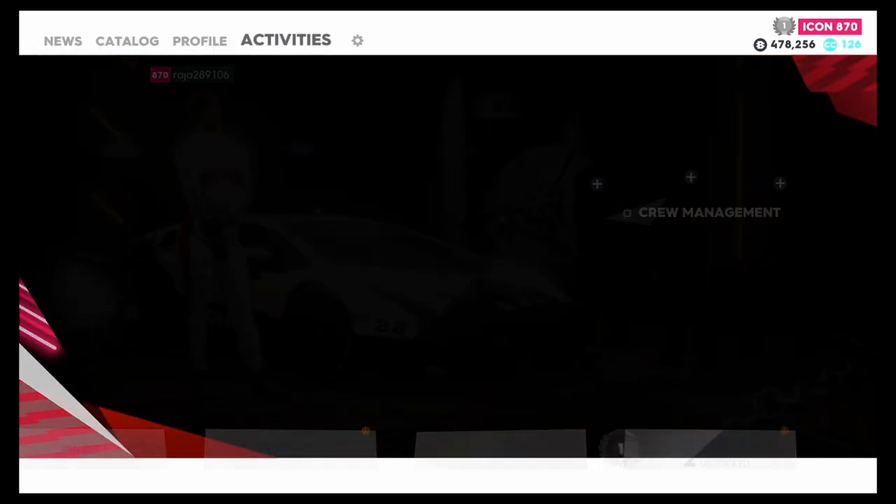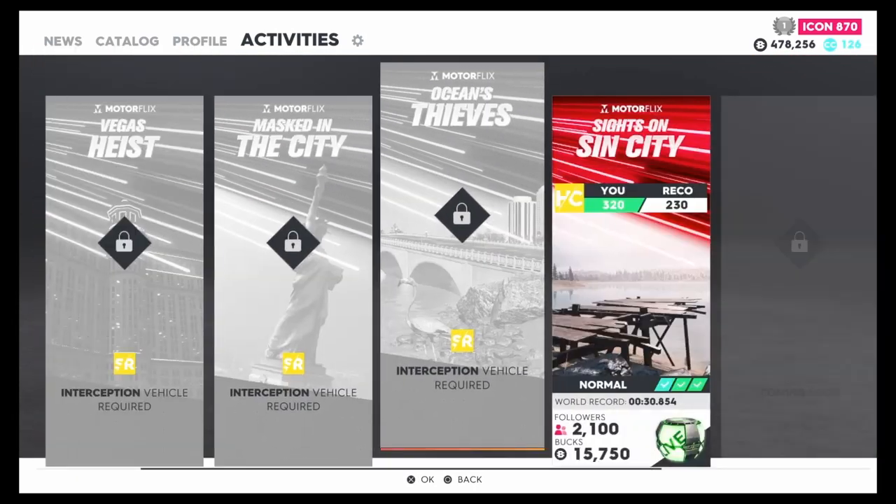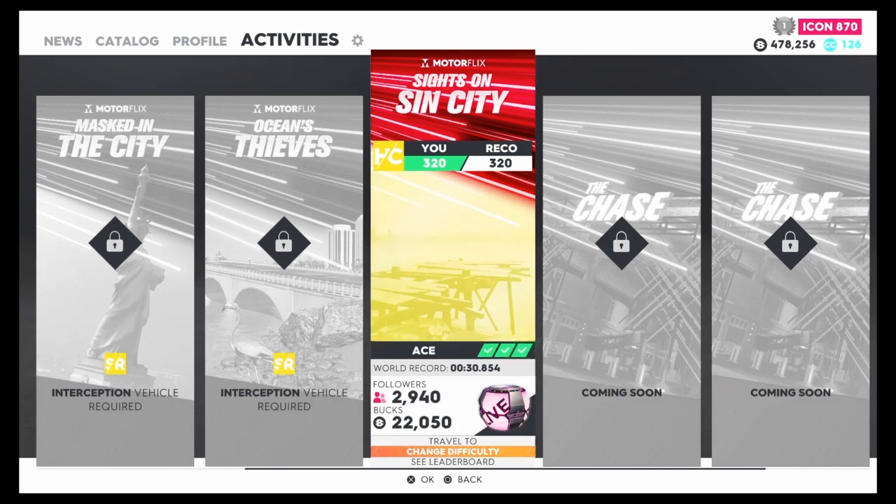Now go to Activities and find The Chase — it's a new one. Go to the hypercar version. You'll start off earning 15,000, but every time you do the race you can level it up. On ace difficulty, I'm making 22,000, and the world record time is 30 seconds — so 30 seconds to get 22,000.